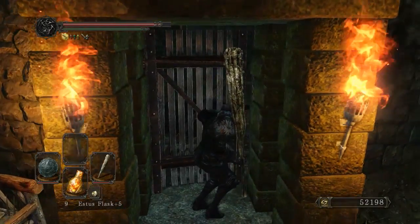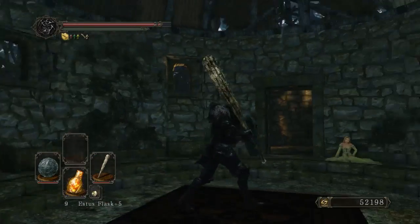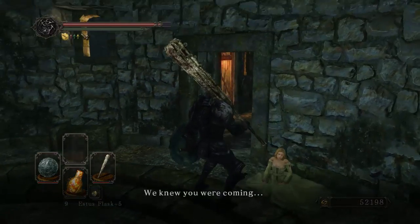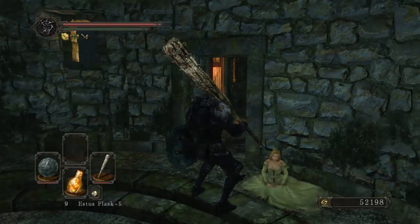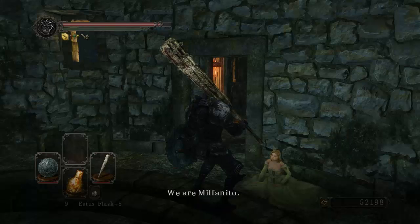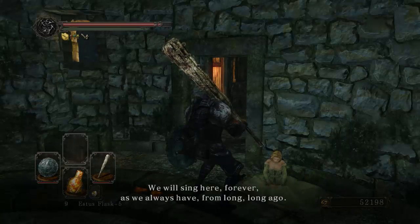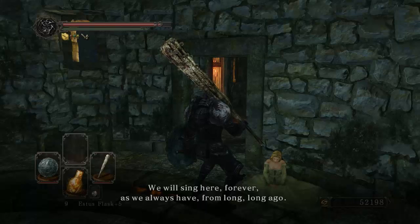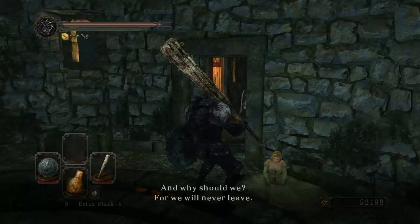I guess we're going in the creepy building even though I don't trust it. I'm ready for you — who's going to ambush me? Because I see the chick over there. Is this a trap? No, it's just a rug. Who the hell are you then? 'We knew you were coming.' Creepy! And stop singing. Even creepier. 'We are Milfenito. We are here to sing to those bound by death and dark. We will sing here forever, as we always have, from long, long ago. We know nothing of the world outside. For we will never leave.'